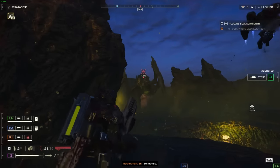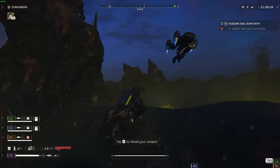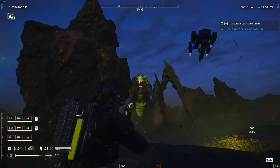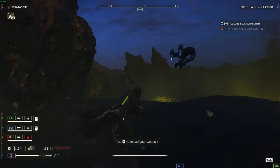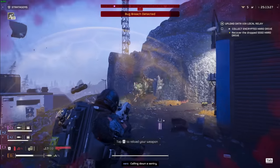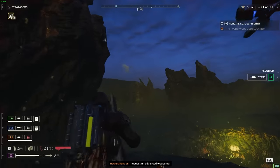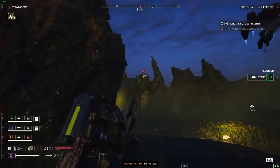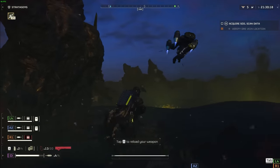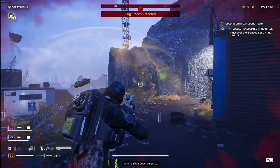As you can see from the background gameplay, it doesn't take long to bring down a titan with this bad boy. Moreover, the Railgun distinguishes itself by being a weapon ready for immediate use rather than a stratagem with a cooldown period, ensuring its availability whenever needed. The abundance of ammo pickups effectively replenishes its ammunition, making it highly efficient against not only the game's toughest enemies but also smaller armored targets. The Railgun, alongside the shield pack, forms a versatile and potent duo suitable for virtually any mission in Helldivers 2, providing comprehensive solutions for both defense and offense against armored adversaries.